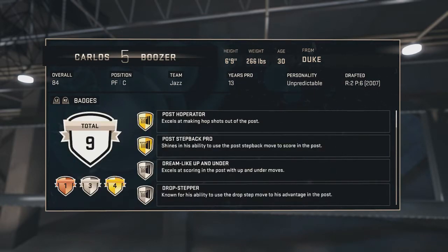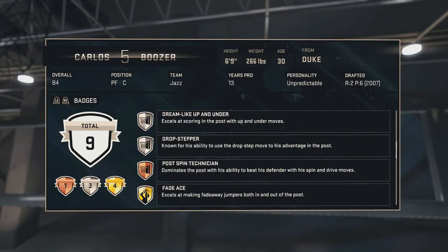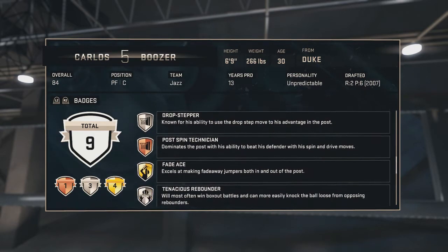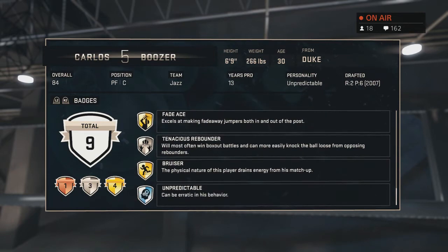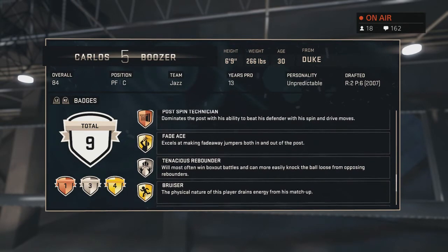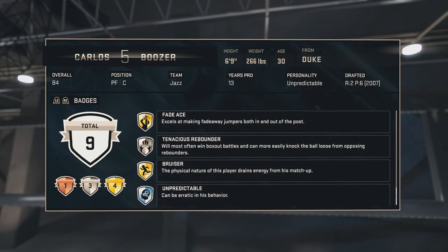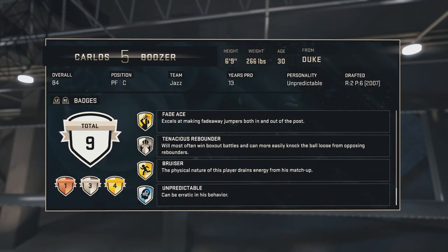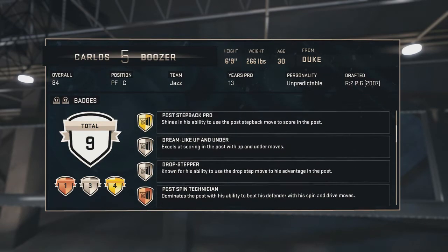He has four gold, three silver, and one bronze badge. He has Pro Stepback gold, Post Operator gold, Up and Under silver, Drop Stepper silver, Post Spin bronze, Fadeaway gold, Tenacious Rebounder silver, and Bruiser gold. He also has the Unpredictable personality badge. Not too bad, I guess — silver Tenacious Rebounder and gold Bruiser.